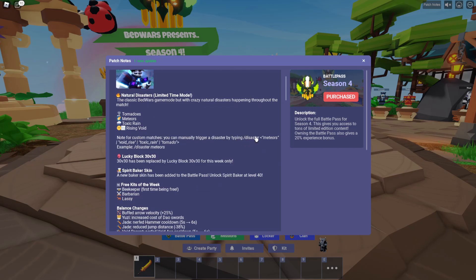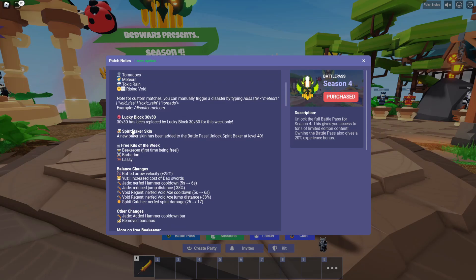Note for custom matches: you can manually trigger disasters by typing slash disaster, then meteors, void rise, toxic rain, or tornado. For example, slash disaster meteor. So if you want to do that in custom games, you most certainly can. Lucky Block 30v30 has now been replaced by Lucky Block 30v30 for this week only.